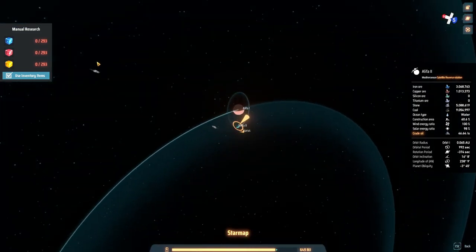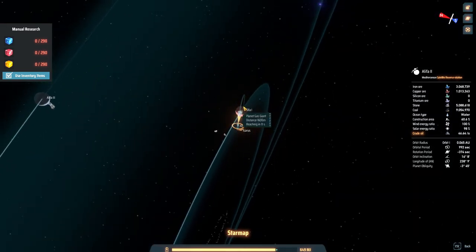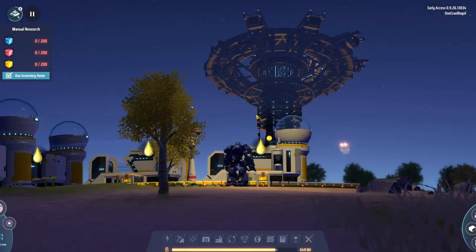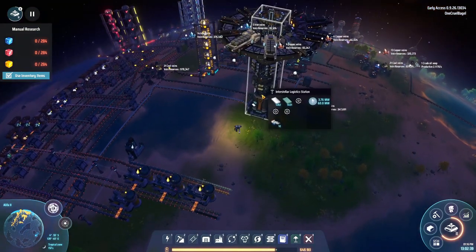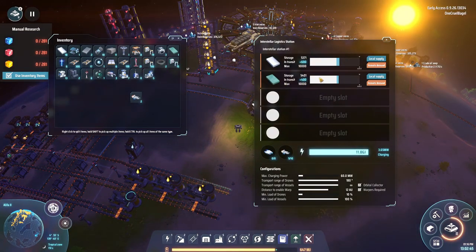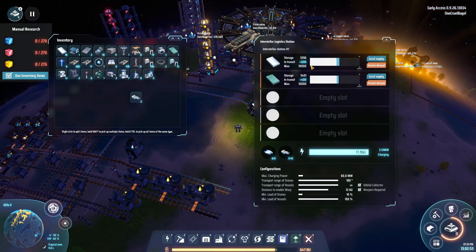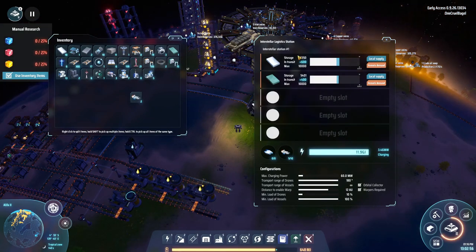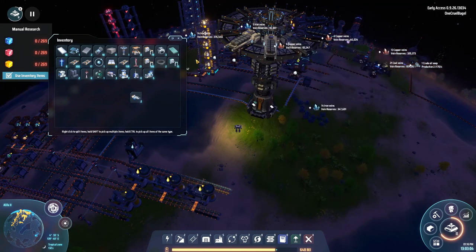They will then fly out all the way across here to Alifa 3 and dock on that planet in much the same way. From there they can pick up some of the titanium or the silicon that I've been creating. Looking back on Alifa 2, we can see we currently have 5,380 titanium and 5,400 silicon in storage. The blue bits show how much is currently on its way, and each spaceship carries 200, with apparently 5 of them in use. Those numbers work quite sensibly.